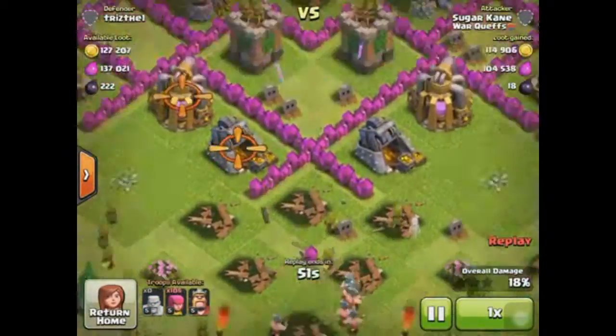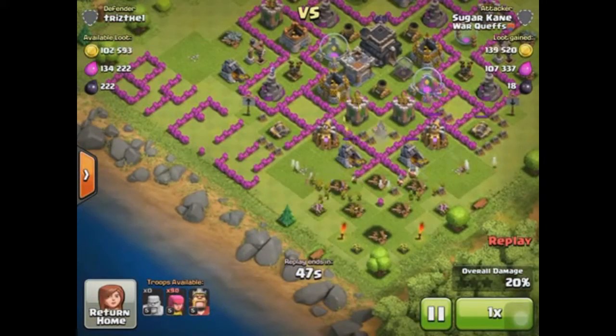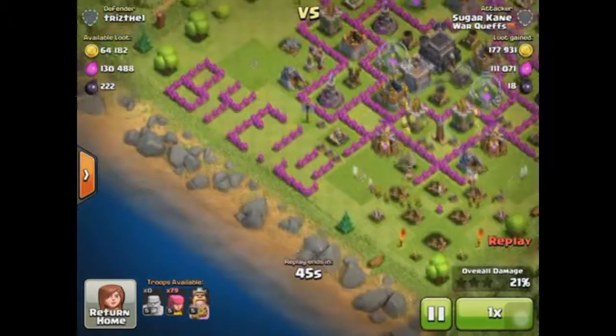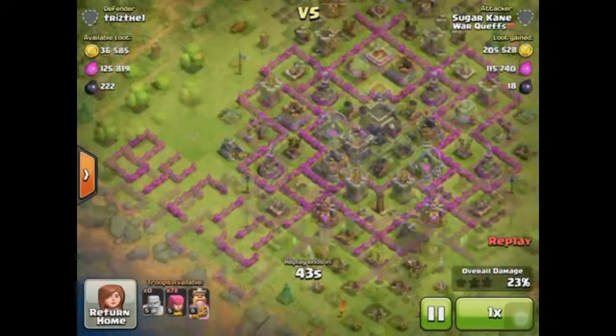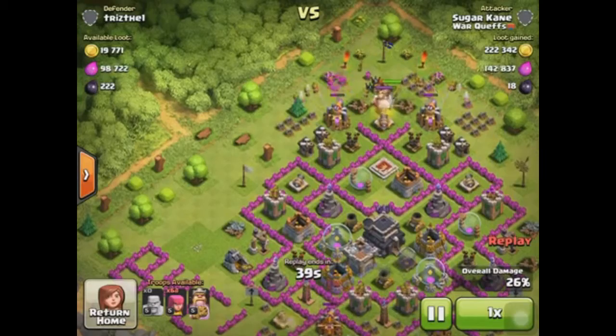As you guys can see, some barbarians and archers — then I'll go back to the top and put down some archers as well as my Barbarian King to take out his Barbarian King. I'll use his ability here in a second when he gets to low health.